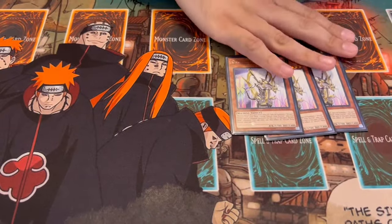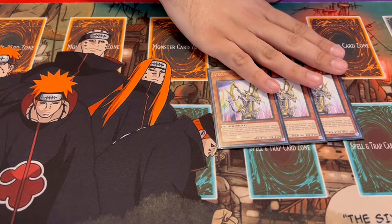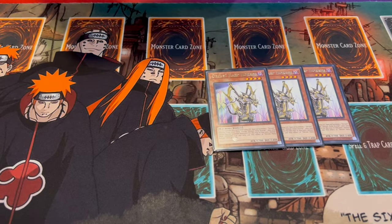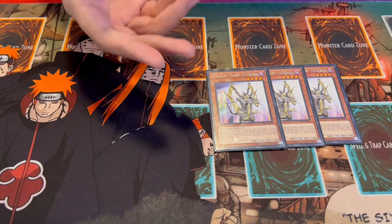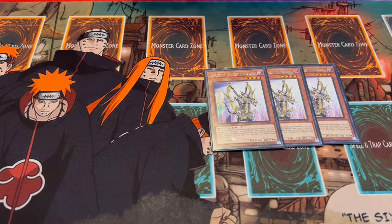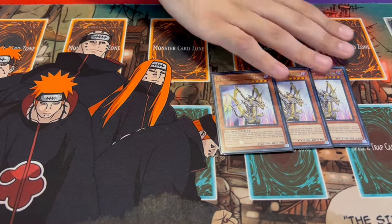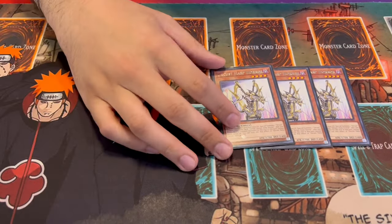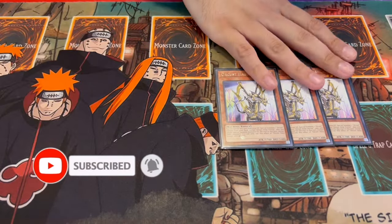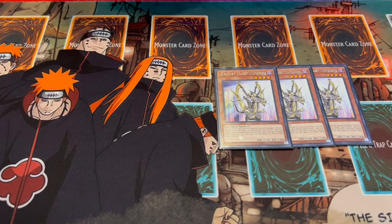First things first, we're playing three Orcust Harp Horror. It is now back at three - this is the main card of the deck. It gets a lot of your plays started by Foolish Burialing itself, or getting it to your graveyard with Armageddon Knight, which also came off the ban list to two. Getting this in your graveyard sets up so many combos - it's your main combo starter and main combo piece. You also don't lose super hard to Bystials anymore, because when it was at one Bystials kind of obliterated this deck, but now at three it's a lot stronger.